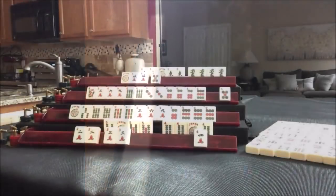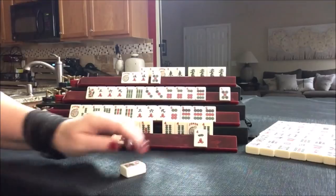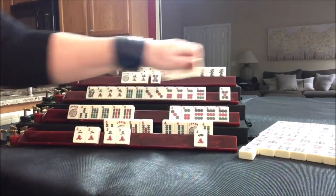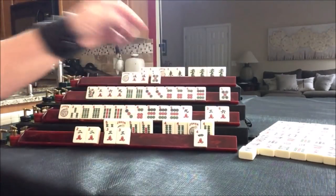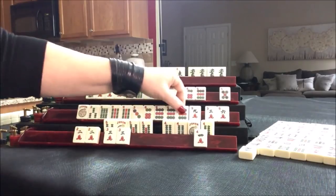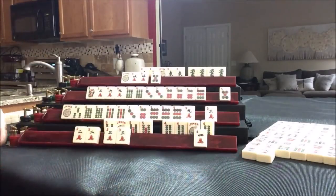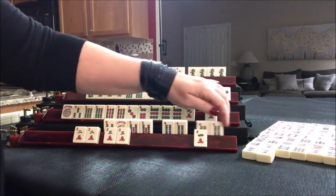Drawing for West — no, seven crack. Drawing for North — flower. Drawing for East — two dot, wrong suit. Drawing for South — three dot, now we're filling in a little. Let's keep the nine because we could play three, six, nine with nines, but we could also play the concealed hand under three, six, nine. This is why you don't want to commit — you want to keep your options open. If we get rid of this, we could play three, six, nine two suits with single sixes. Let's discard the six crack, which was recently discarded. Draw four bam — exchange, please. Thank you very much. We'll discard the five dot.